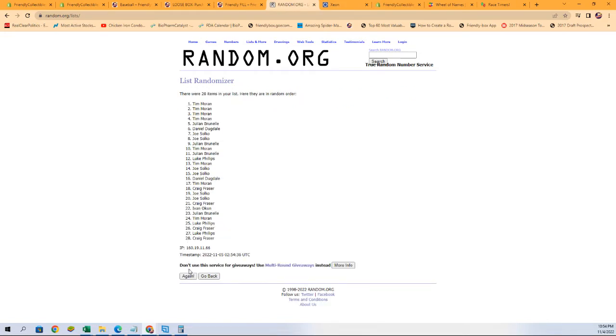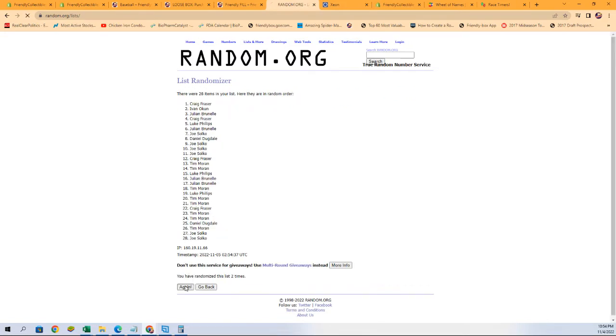One, two, three, four, five, six, and here it is — lucky number seven. Tim M and Ivan O. Tim M, you are going to have the Angels. Ivan O, you're going to have the Yankees.